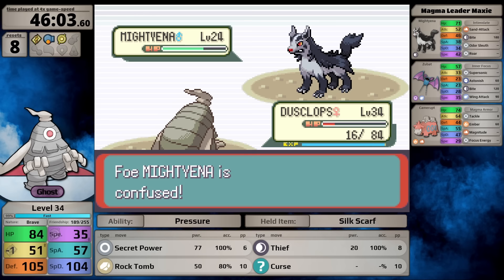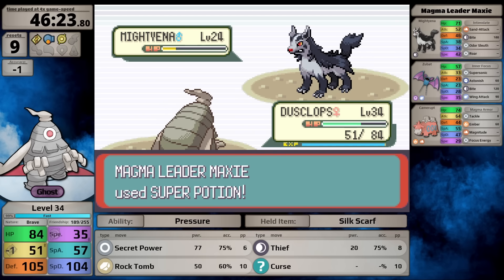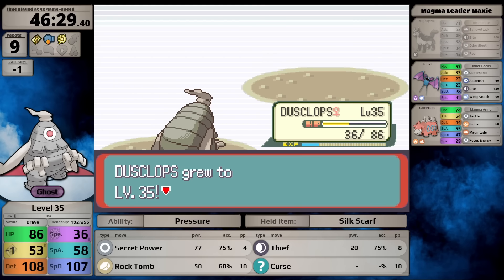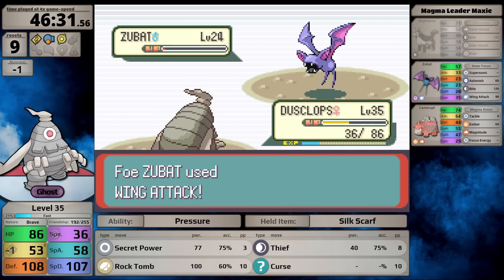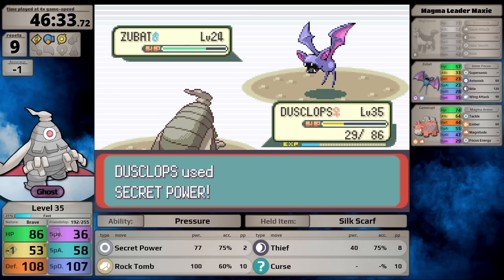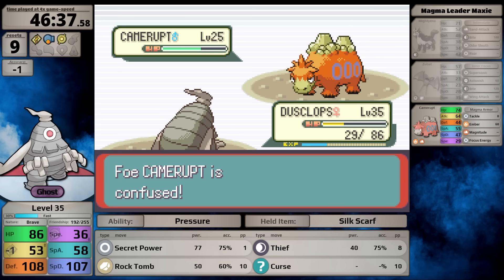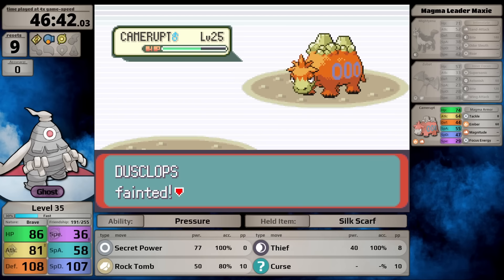I try again and lose to Mightyena a second time. To defeat it I had to get Secret Power's secondary confusion effect to activate, then the Mightyena hits itself enough times. Against Camerupt I inflict confusion with Secret Power, but it uses Ember and burns Dusclops. Then because of Sand Attack from Mightyena, I miss Secret Power, Camerupt uses Focus Energy, and I lose to burn damage.